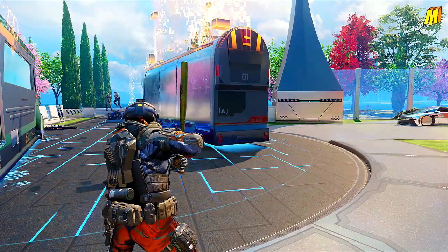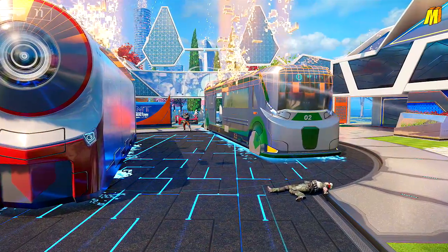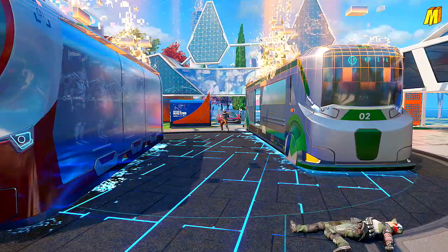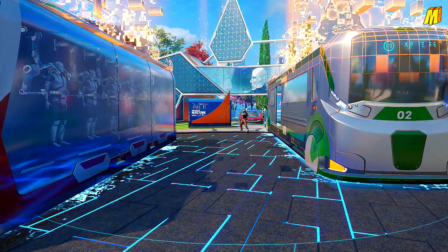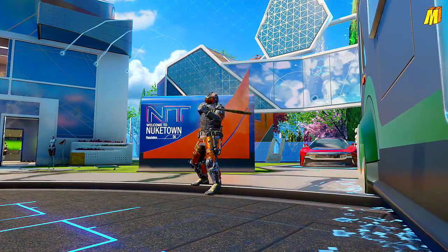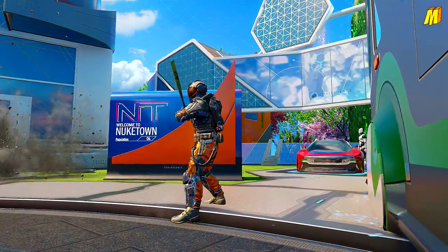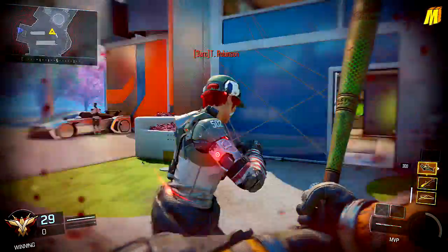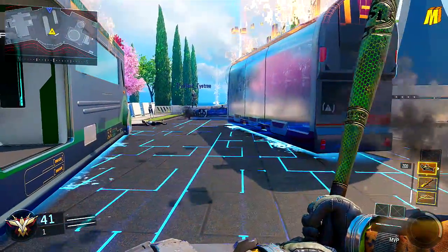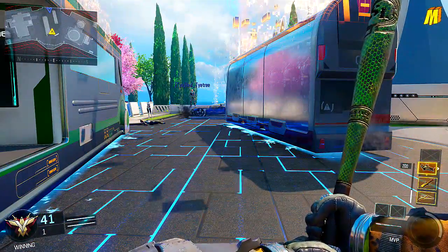Now as you guys saw from the intro, here we're using the MVP Baseball Bat and you can use this to actually hit back War Machine grenades, which I thought was pretty awesome. We did try with normal grenades and cushion grenades and stuff like that — the timing of it was a lot harder compared to using the War Machine. I don't know when you'd ever find yourself in this situation with someone firing a War Machine at you and you trying to hit them back with the MVP, but it's an awesome thing you can do within Black Ops 3 that a lot of you guys probably didn't know about.